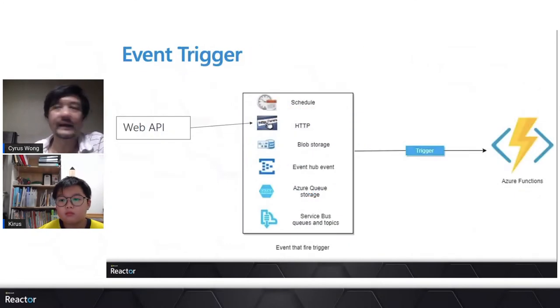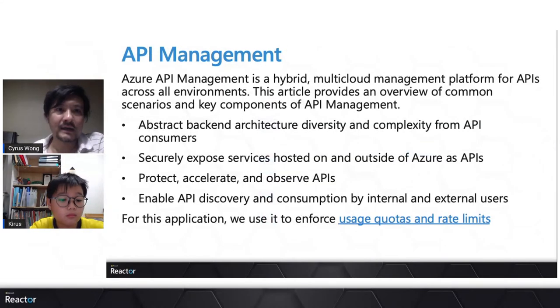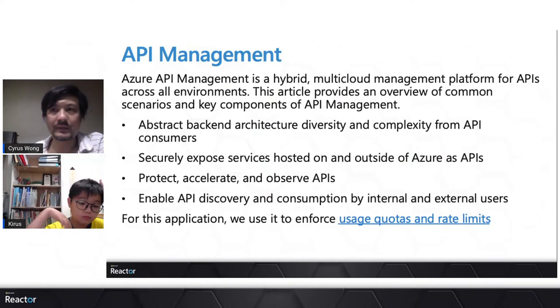For the game, our application uses Azure Functions: we create a web API service that triggers the Azure Function to run unit tests and calculate the student's mark. One more important service we added: someone previously asked how we protect the API, and the answer is Azure API Management.